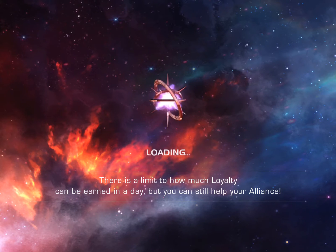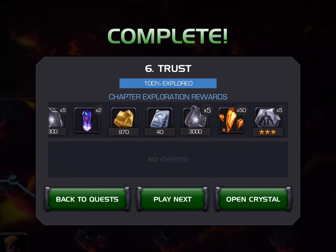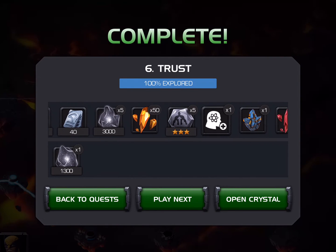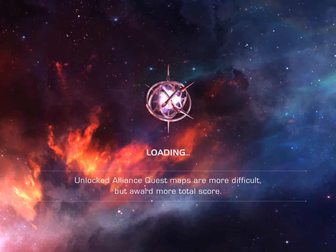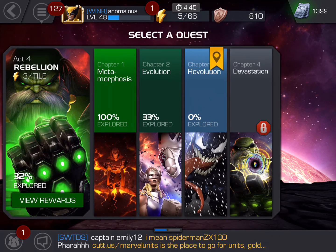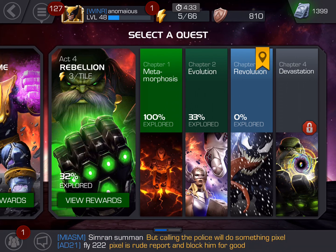I forgot — there should be a mastery point somewhere, and hopefully some four star shards. For quest exploration we get 40 units, 50 golden shards, a mastery point, and 75 five star shards. That's it for this video — we just 100% explored the first chapter of the fourth act, and hopefully we'll be back soon to do the same with the second chapter. The fourth act is still going although it's middle of January. Anyway guys, I hope you enjoyed this video and see you next time!